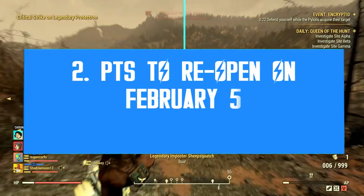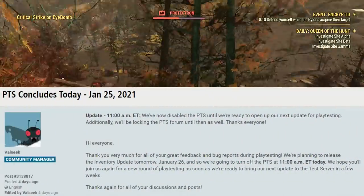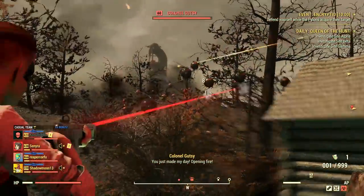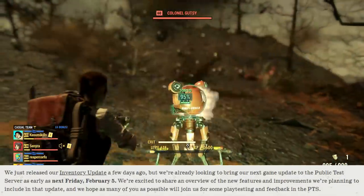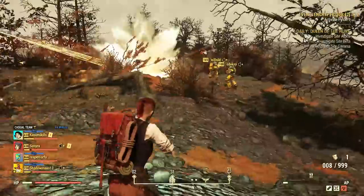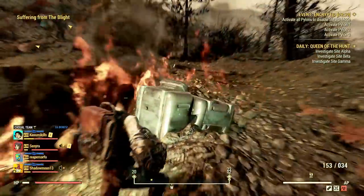Alright, now let's start with Update 26 news. First of all, the public test server is reopening very soon. It has only been a few days since it shut down, right before Update 25 hit the official servers. But now, Bethesda announced that the new patch is going live for testing next Friday, the 5th of February. So if you play on PC, make sure to make room for some more gigabytes of content, because Bethesda is adding a lot of new things with this next update. Unlike Update 25, which was focused on quality of life improvements and bug fixes, Update 26 is focused on new features.